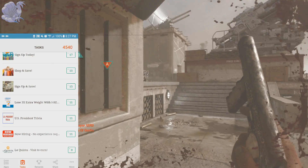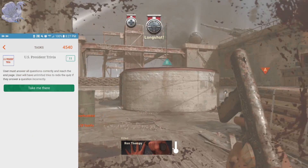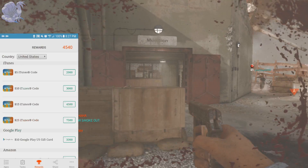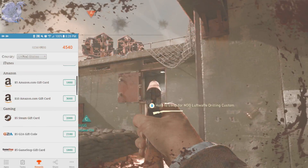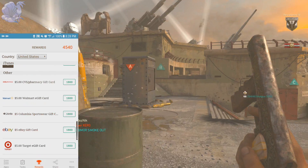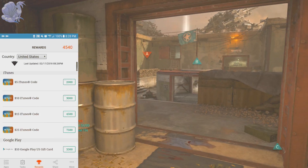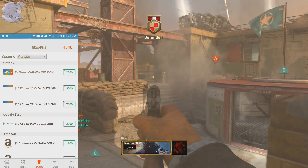Once you complete everything in the Apps and Task tabs and have the points you wanted, you can go to the Rewards tab to see what you can get. At the top you can select your region — the app has seven regions: United States, Canada, United Kingdom, Germany, Italy, France, and Spain. If your region isn't listed, there's an 'Other' option. You can redeem Xbox codes, PlayStation codes, iTunes gift cards, Google Play gift cards, Amazon cards, and more.